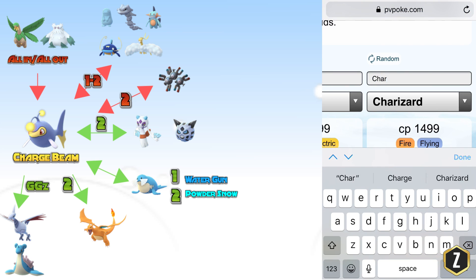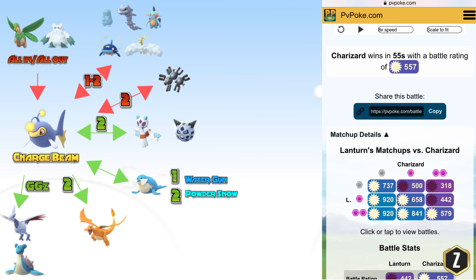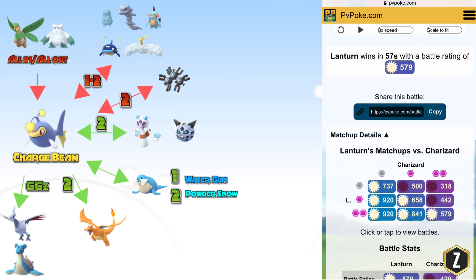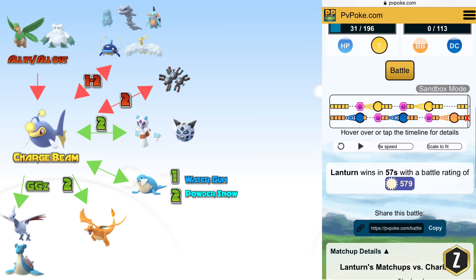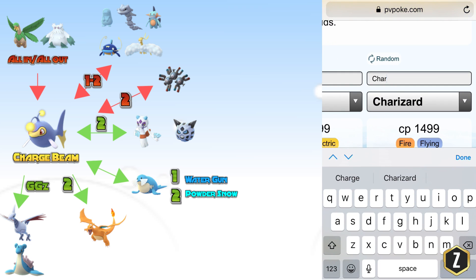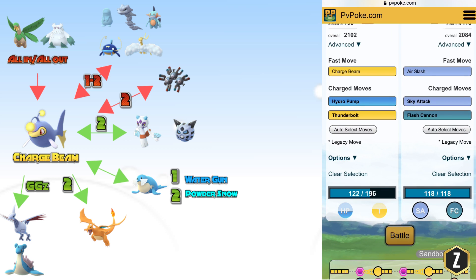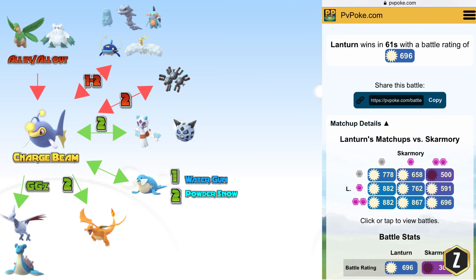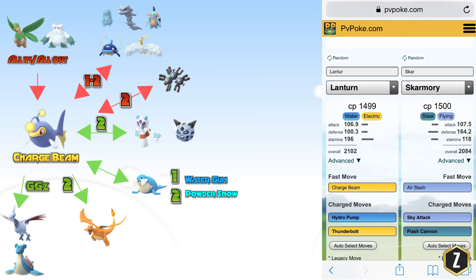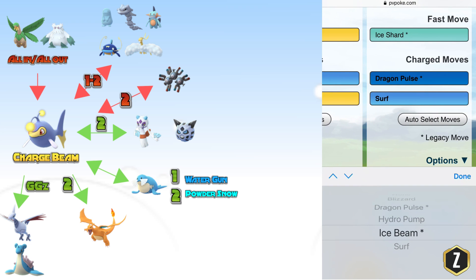Heading down to Charizard — this differs based on your fast move. With Charge Beam, Charizard can win the 0-1 and 0-2, but you can win the 2-2 because you'll be spamming Thunderbolts he can't stop. You'll still take decent damage from Blast Burn — 73 — but it's not overwhelming. Now where Charge Beam Lantern really shines is against Skarmory. Skarmory is weak to Electric and Fire, so Charge Beam Lantern wrecks Skarmory — the only chance Skarmory has is a tie on the 0-2, but overall you just destroy it. Against Lapras it's the same matchup: give it Ice Shard, Ice Beam, and Surf and simulate — you win every single match.